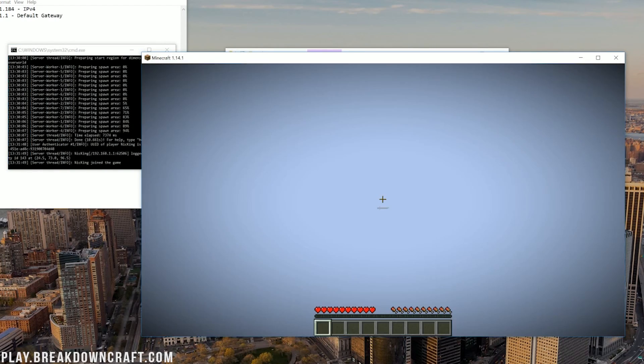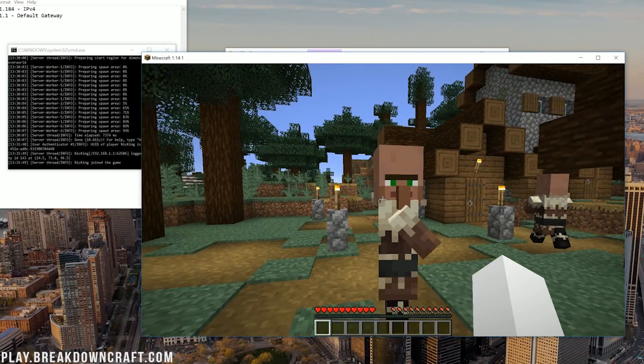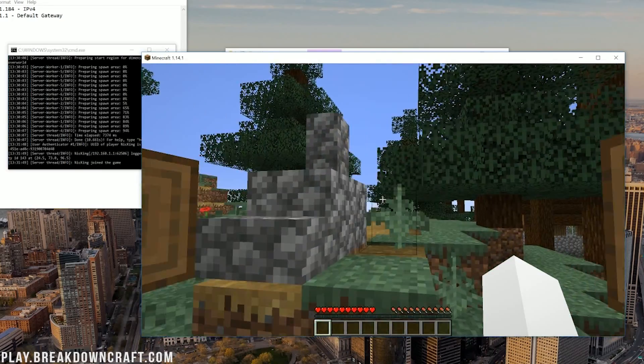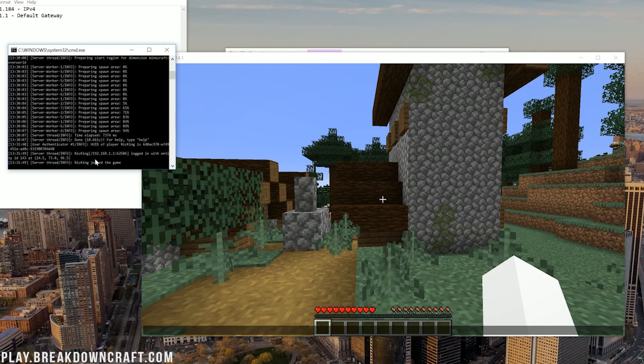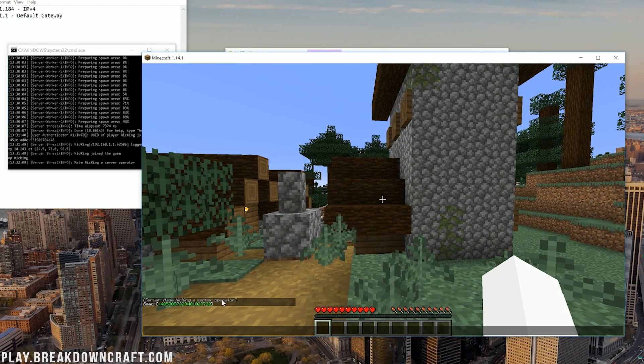There we go — we are loading into the server. My username Nick King loaded in and we spawned. That is a good 1.14 spawn! To op yourself, go over to the server console, type OP followed by your username — in my case that's Nick King. And if you're ever curious about the seed of a Minecraft world and you have op on your server, you can do /seed and hit enter — and there is the seed for this Minecraft world, something you may have needed.